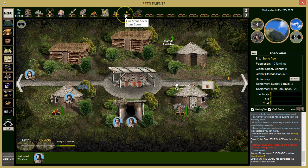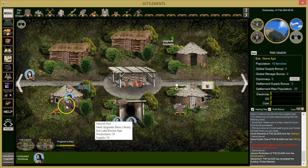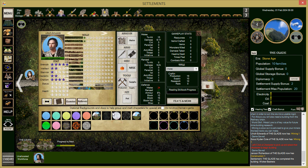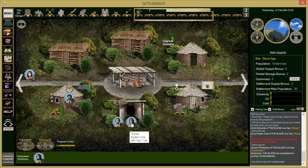Let's check our inventory to see what resources we have. She is out scouting. He has a mining skill now, good — we'll give him the title of miner.